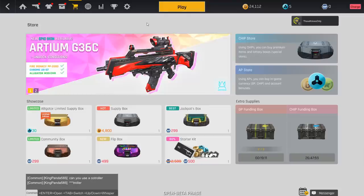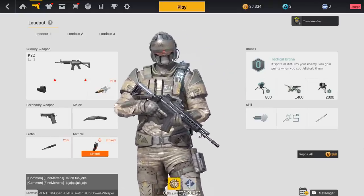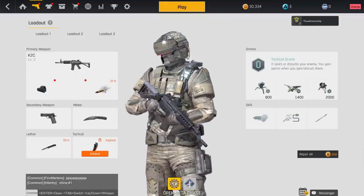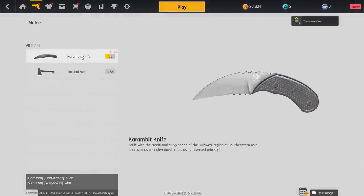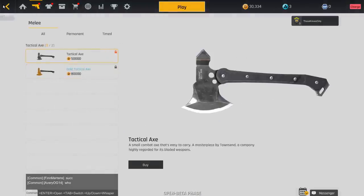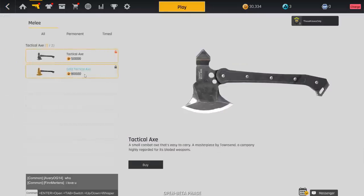Now let's talk about knifing in Ironsight. Going through all the assault rifles and secondaries, there's no tactical knife or bayonet unfortunately, but there is a melee weapon slot. There are two melee weapons: the karambit knife and the tactical axe. The karambit is the base knife, and it has a gold version you unlock after getting a thousand kills with it — then you can purchase it for 80,000 GP.